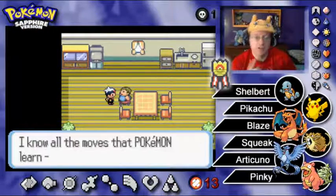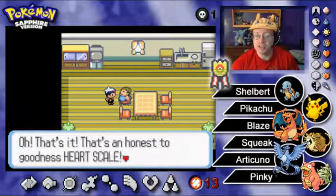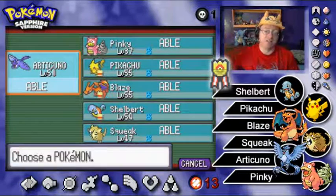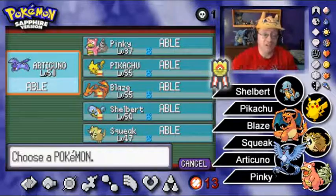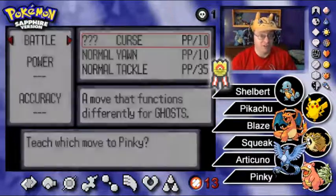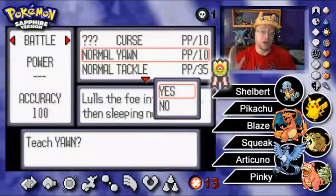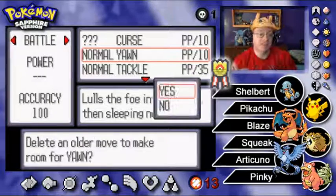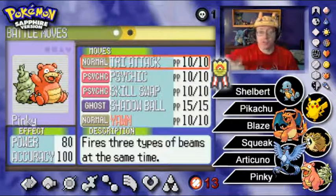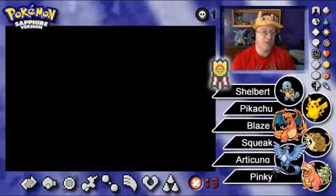The Move Tutor can teach Pinky Yawn back. In Gen 7, the Move Relearner is even better — it can teach moves that a Pokemon would normally learn at level 50 even if they're only level 1. I found that out with a level 1 female Rowlet I intend to breed with eventually. I can teach it later-level moves, then breed with a male Rowlet with four later moves, and the babies hatch with all those moves known from birth. Pretty nice.